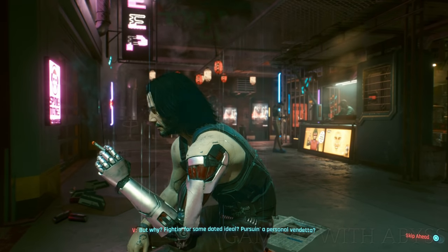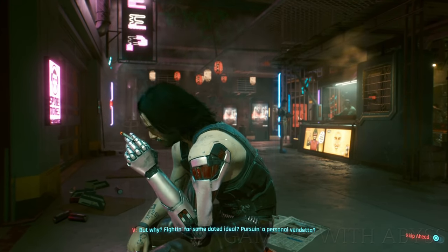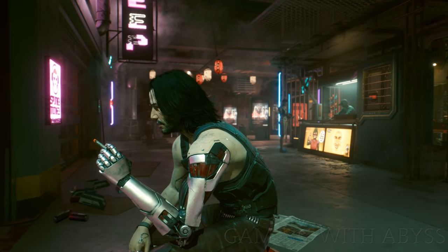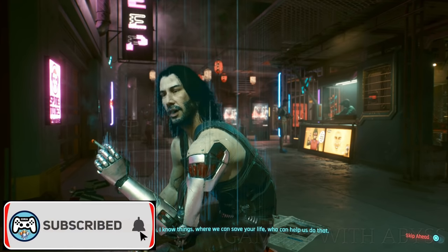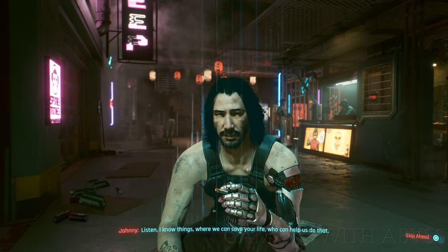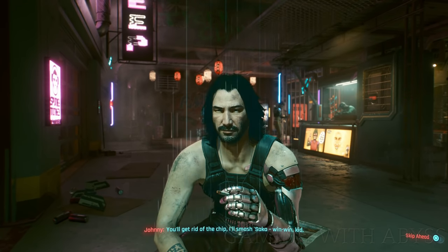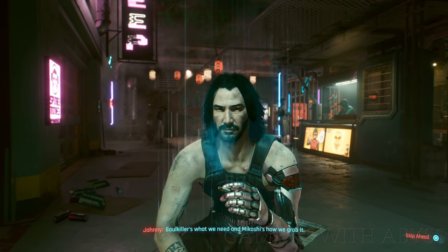When you finally get to 70 and you're on the rooftop with Johnny, you're going to have to just wait for five minutes and then Johnny is going to come up with a different option. Just pick the two new options and this will unlock the secret ending. You'll get rid of the chip — smash Arasaka, win-win. Soul Killer's what we need, and Mikoshi's how we grab it.